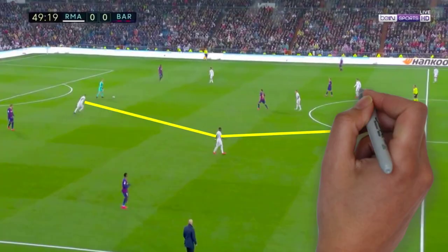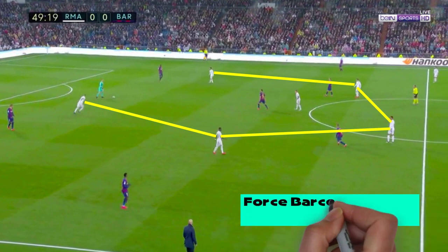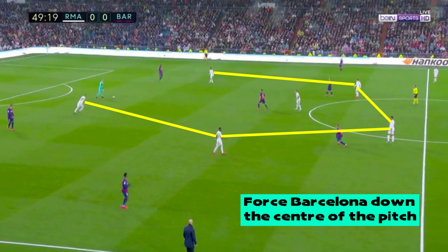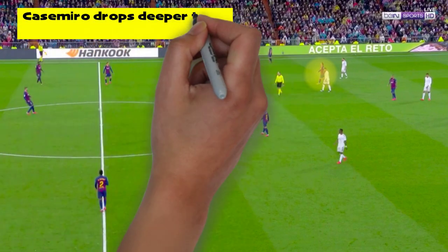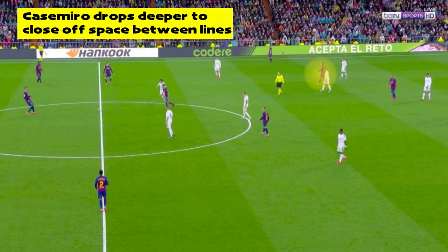In the second half, Real continued to press Barcelona aggressively, trying to force them down the middle of the pitch, with Isco and Benzema shutting off the passing lanes to the full-backs, giving Real the greatest chance of winning the ball back in a dangerous position. Real Madrid's midfield were incredibly combative, with the whole unit well-disciplined when it came to swarming around the player to win the ball back high up the pitch. There were periods throughout the second half when Barca struggled to play out of their own half. Barcelona's midfielders continued to look to play between the lines, and Madrid used a man-to-man marking system to cope with this, with Casemiro sometimes dropping into the back line when players dropped in between the lines — likely a response to the times Barca midfielders were able to make third-man runs in behind the back line in the first half.